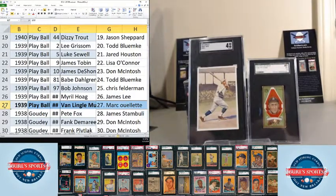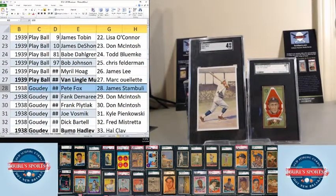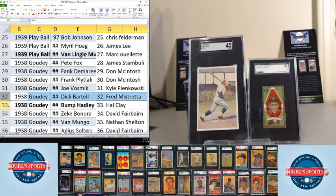High numbers — once you get up to about 115 or so — get to be a little bit tougher in that set. We've got several 1938 Goudeys, which are pretty fun cards — not had a whole lot of those in breaks. Pete Fox goes to James Stambouli. Frank Demery goes to Don McIntosh. Plitlack goes to Don McIntosh again. Joe Vosmik goes to Kyle Pinkowski. Dick Bartell goes to Fred Mistretta. Bump Hadley goes to Hal Clay.